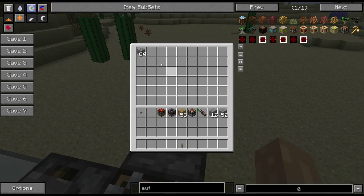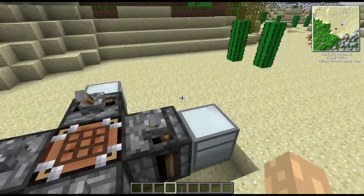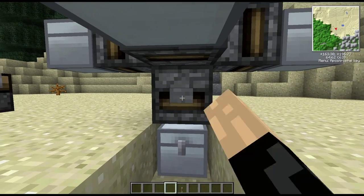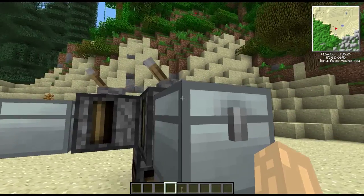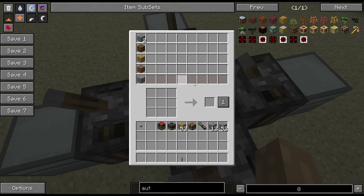Cobblestone goes into the top slot, and underneath — you can't see it — smooth stone is going to go into the bottom row. Now this bottom row is shaded red.